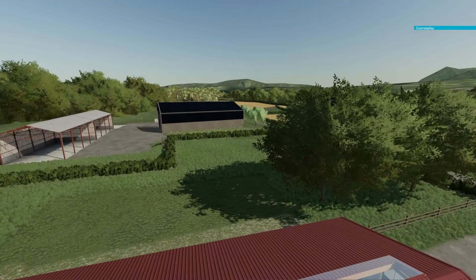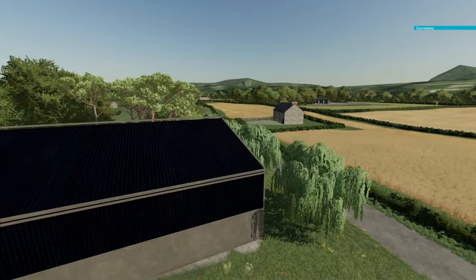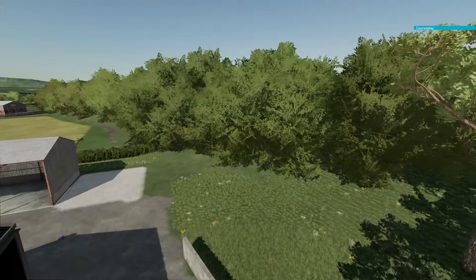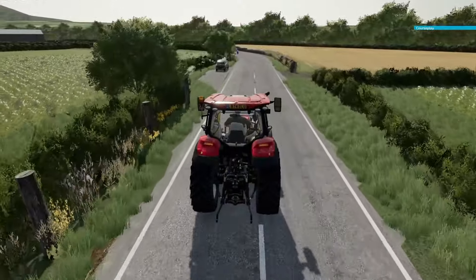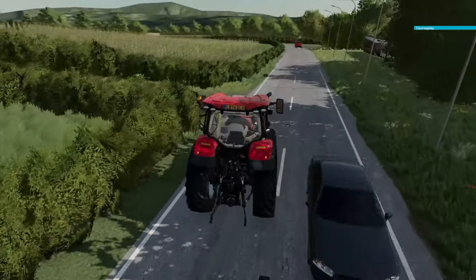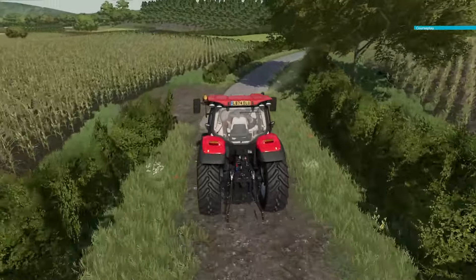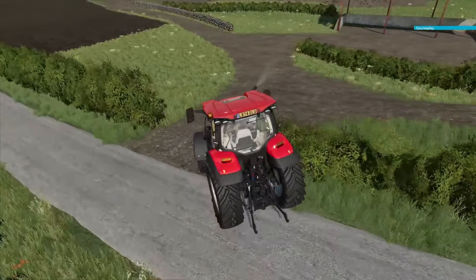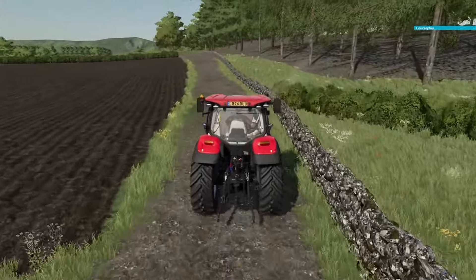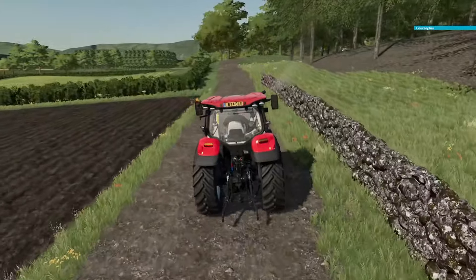One of the best parts of this map is its custom lighting — this means no other map will quite look the same, so all objects, animals, and vehicles will look slightly different, which differentiates it from other maps. The map also features a lake where you can get water for your animals, greenhouses, and other uses. There's a specific area for placing additional buildings to diversify your farming business. The map has been updated multiple times to iron out bugs and glitches. Overall, this map is a great microcosm for British farming.